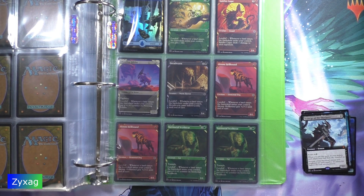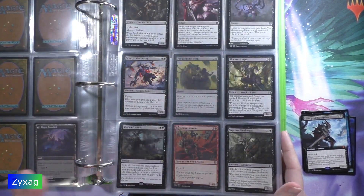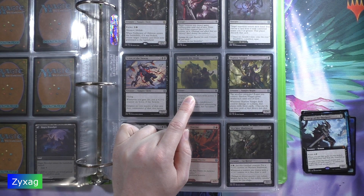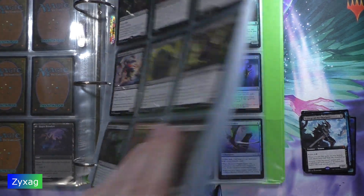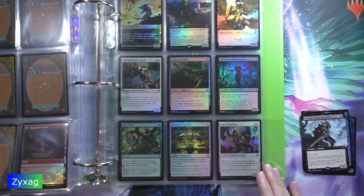Next up we have card number 343, the Scourge of the Skyclays. This is a full art mythic rare. This one is a non-foil, so we'll be putting it in its regular slot. Let me just check — I do not have it there, so I don't have any regular copies of this card. Interestingly, I do have a foil copy of it.